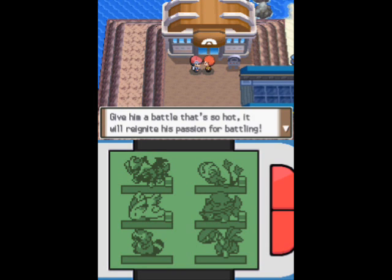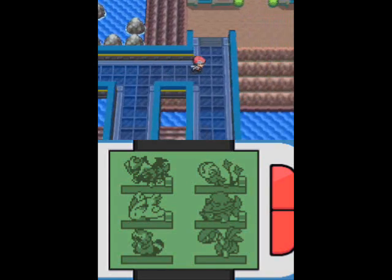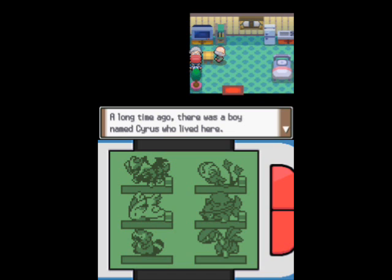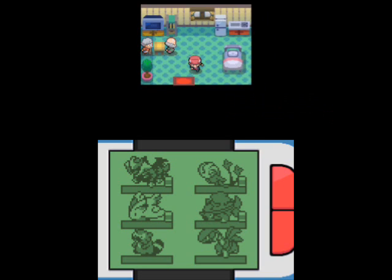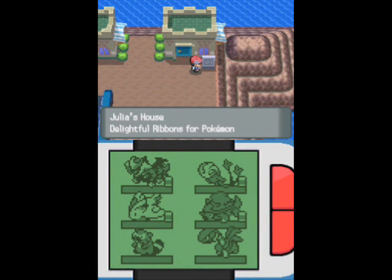Flint is still standing in front of the gym, hoping his buddy Volkner will come back and give me a fight. This guy talking about Team Galactic reminds me — apparently Cyrus was born and raised in Sunny Shore. I think I read it on Bulbapedia, or maybe I remembered it from previous playthroughs. Cyrus was born and raised in Sunny Shore — I wonder what happened to him. How about trapped in an alternate dimension for the rest of his life?